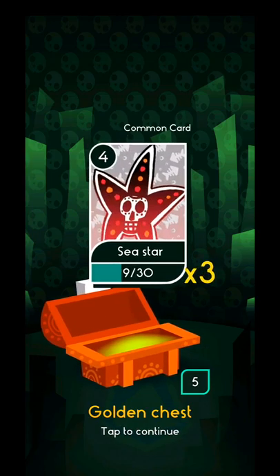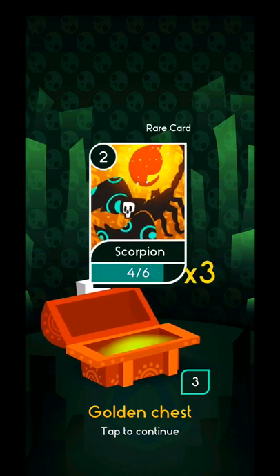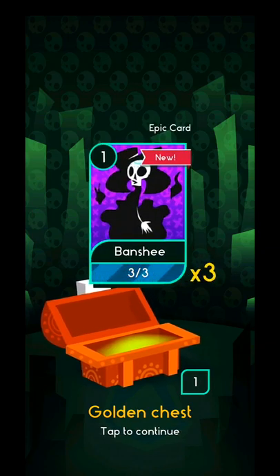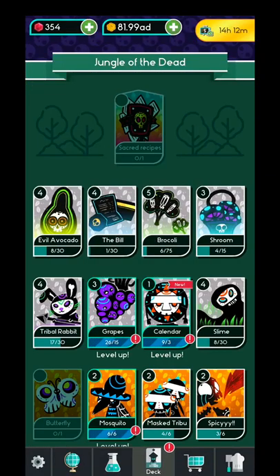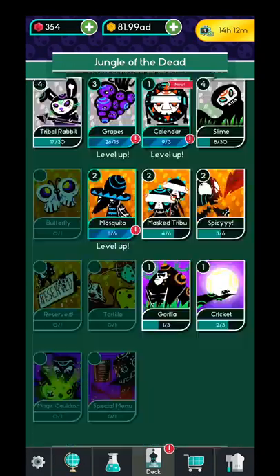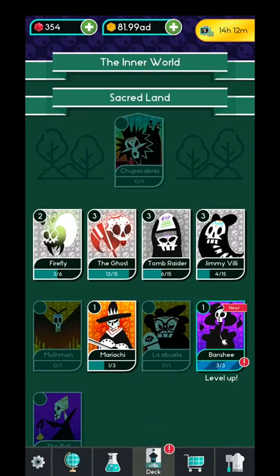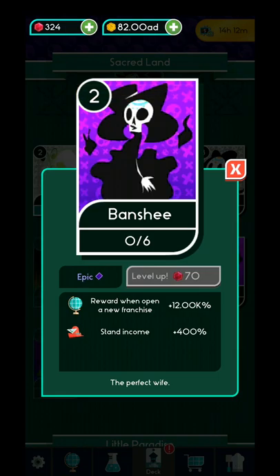Let's check them out. Common card, common card, common card, a rare card — okay. This is the epic one. Let's check the epic one first. It's not a scorpion. So the words when you open a new franchise — it will give me a boost.